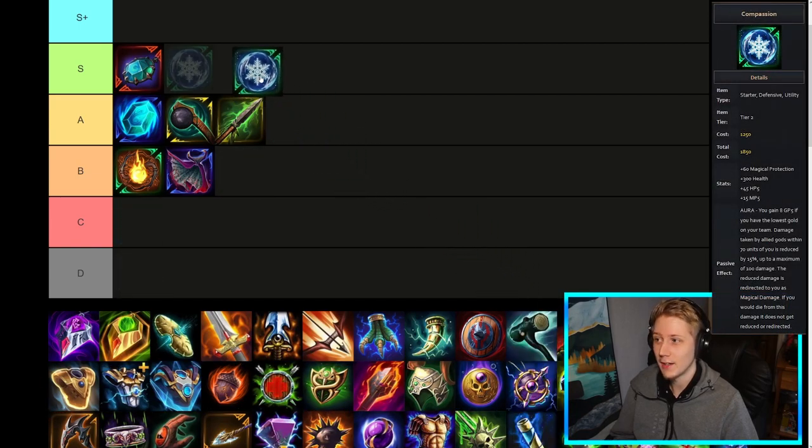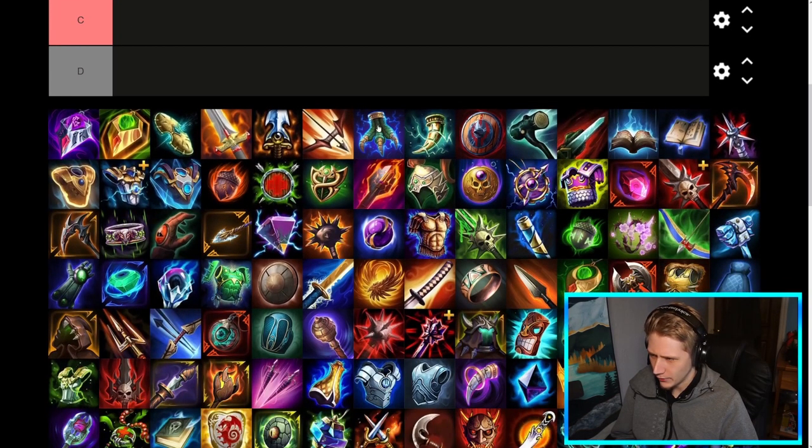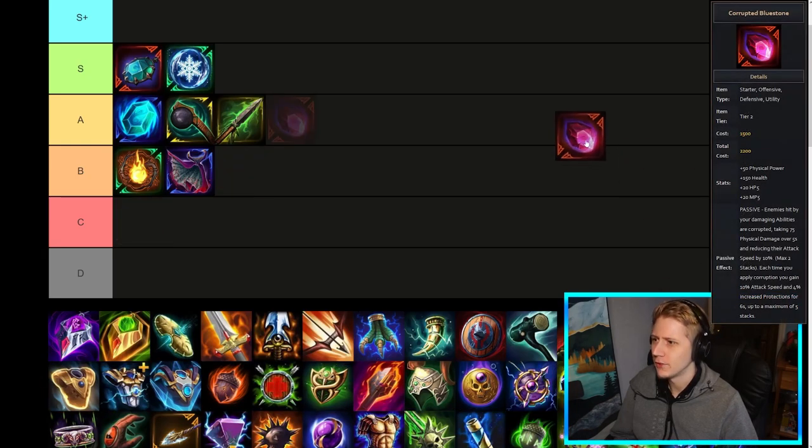Compassion is definitely the better version and arguably could be S-plus. Bluestone Pendant is quite a go-to for supports and has been for a long time, although people are shifting a little bit more towards Sentinels now, but it's still a very solid support option. Redstone is potentially even C-tier — I really don't think it's that great. It does have some situational value but I don't even think it's as good as some of the B-tier options. These other items are more applicable than Redstone a lot of the time.